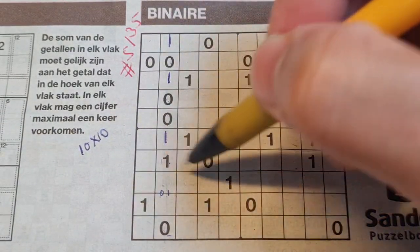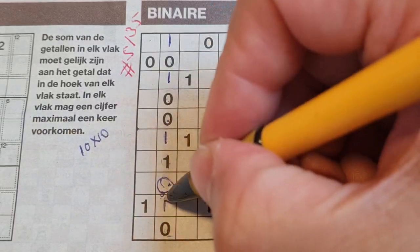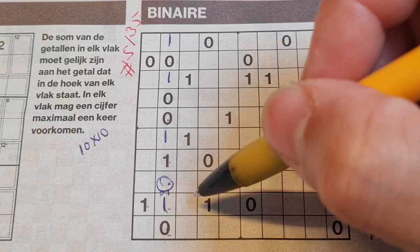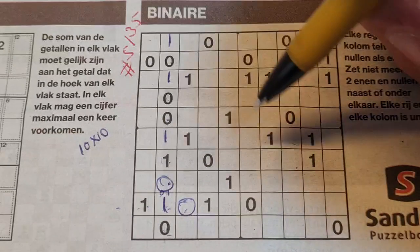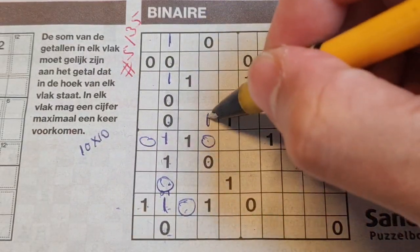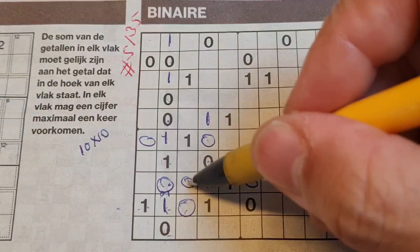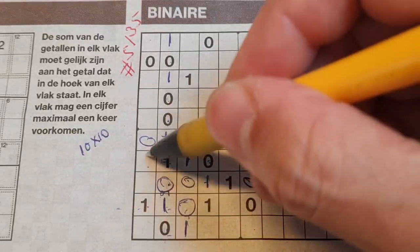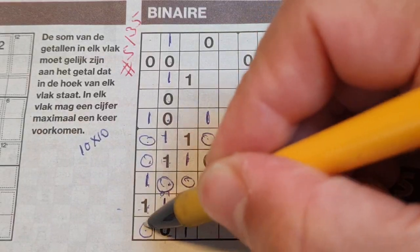Now we have a double 1 here, so here an O and there an O. And between two O's comes an O. Double 1 here — no, there an O. Double 1 here — no, there an O. Double 1 here — no, there an O. Double O here — no, there an O. Double 1 here — no, there an O. Double O here — no, there an O. Double 1 here — no, there an O.